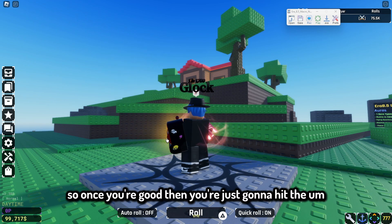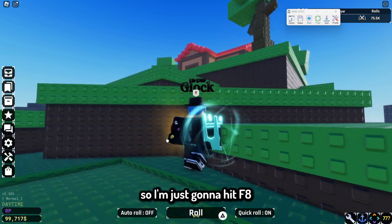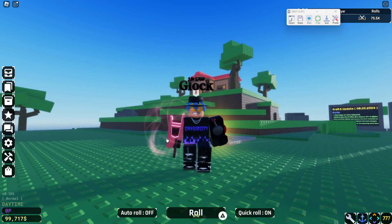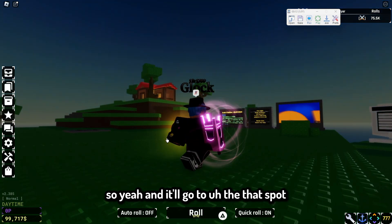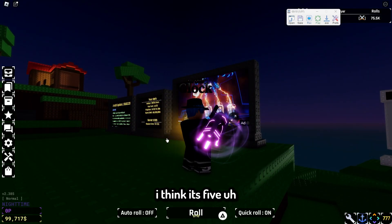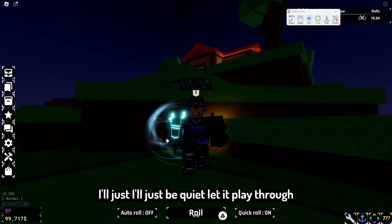Once you're set up, just hit whatever you set your playback hotkey to. Mine is set to F8, so I just hit F8 and as you can see it will start going. It'll take you to different spots — I'll show you all five of the different spots it takes you to. After the first two it resets you. I'll just let it play through.